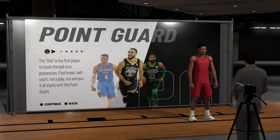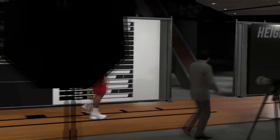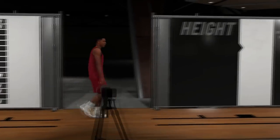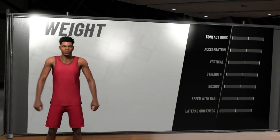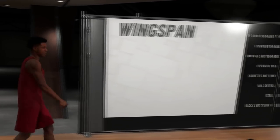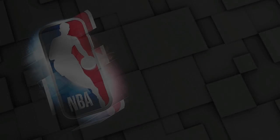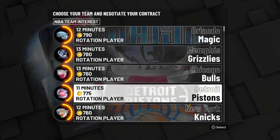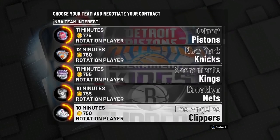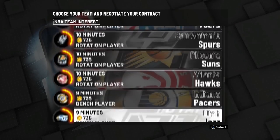What's up guys, it's King Josh back with another video. Today I'm going to show you the fastest and easiest way to get VC in NBA 2K19 after patch 2. For this method, the first thing you have to do is create a new player — the archetype, weight, wingspan, all that stuff doesn't matter. Just make sure you create the player and skip the prelude. In free agency, you do not want to be a rotation player because you'll get too many minutes and won't make VC fast enough. Sign with a team that will give you a spot as a bench player, as that will give you the most VC.